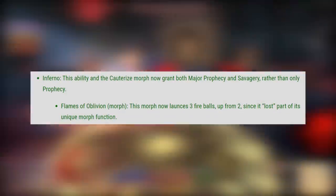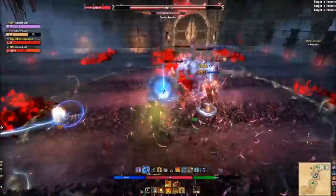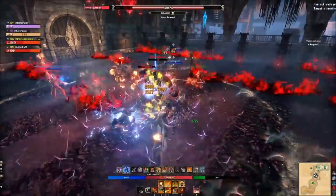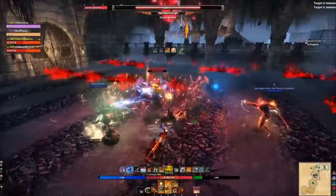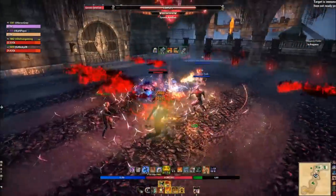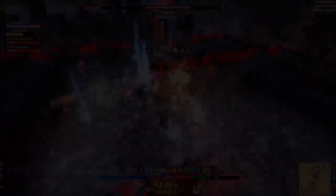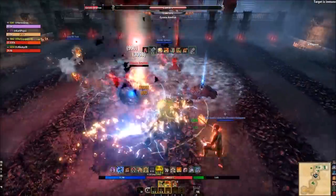Lastly, Inferno is getting a really nice change: Flames of Oblivion now launches three fireballs, up from two. Both morphs — Cauterize and Flames of Oblivion — will now grant not only spell crit but weapon critical as well. So slotting Inferno regardless of the morph will have a meaningful effect. These are very strong changes for the Dragonknight in terms of sustain, damage, and making it a more competitive PvE class.